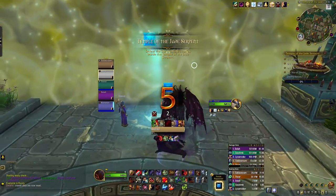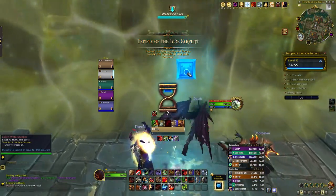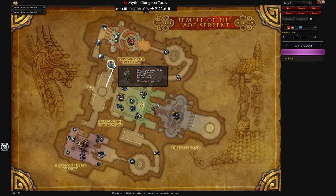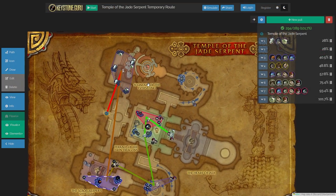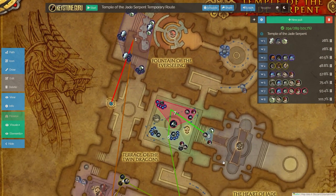While this dungeon does appear to have a choice in which boss you can go to first, it'll be much more efficient for your group to start by heading towards Wise Mari. This boss is located to the left, or north end of the dungeon. Also at the time of recording this, the dungeon percentage count in Mythic Dungeon Tools add-on is completely off. I'm sure this will be fixed soon, but if you can't find a way to hit 100%, don't worry - it's very easy to hit all your count in this dungeon just by holding W. The route on Keystone Guru is up to date, so you can always check there.